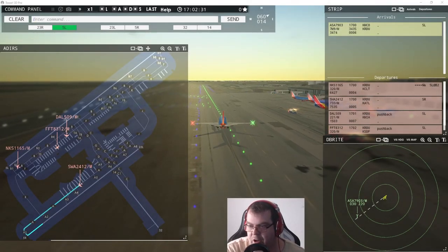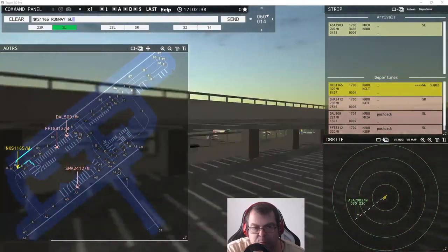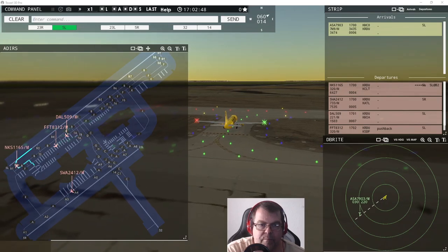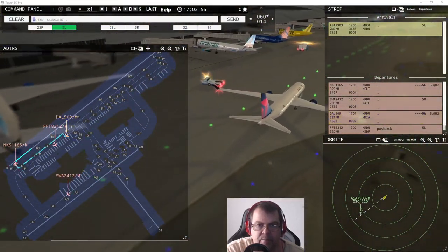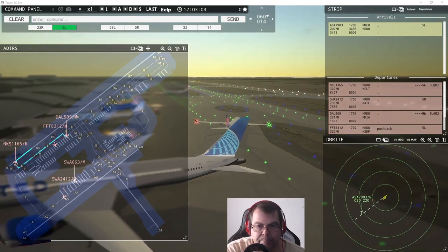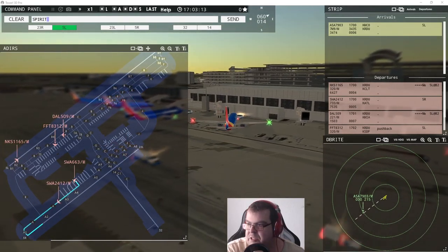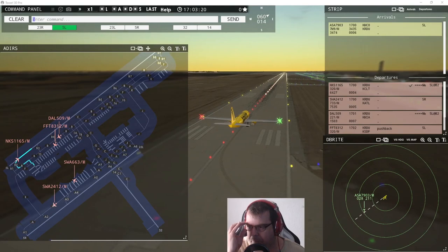Here we are back. First aircraft pushed back. Spirit Wings 116 5, runway five left, line up and wait. Delta 509 requests taxi to runway five left — taxi via Bravo 2 and Tango 6. Southwest 663 pushback approved, expect runway five right.